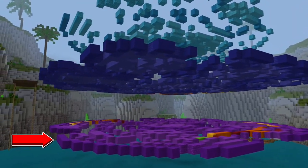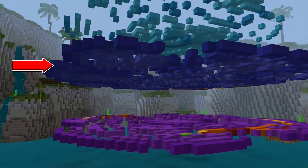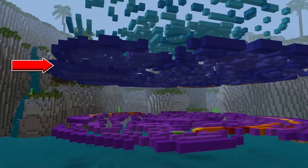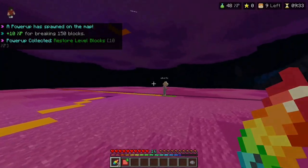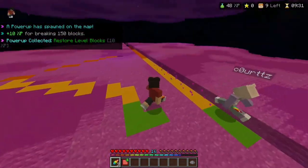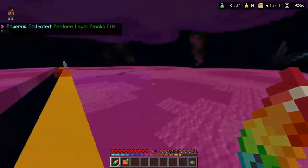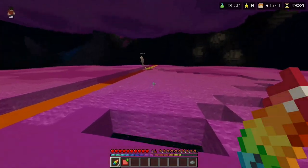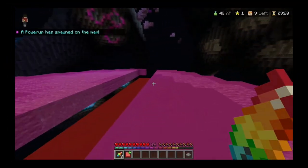You shouldn't use the one-hit power-up on someone else as soon as you get it. If you fall to the very bottom layer, you shouldn't use a vault to get back up instantly unless it's absolutely necessary — like for a power-up, or if the layer above somehow has more blocks than the one you're on. If people are going to the very bottom layer and trying to split it in half, make sure to save your vaults and try to get a restore layer power-up.